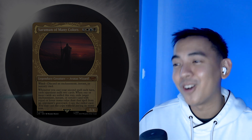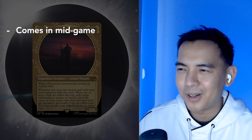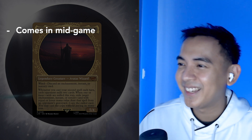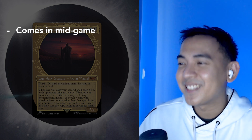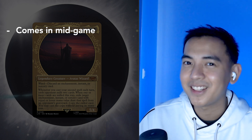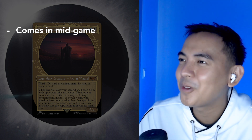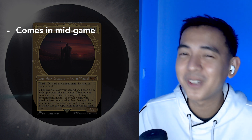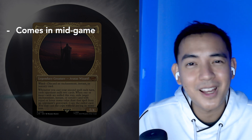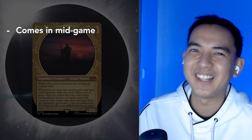First off, keep in mind that he costs 6. That means without fast mana, we're typically getting him out turn 5, maybe turn 4 at best, turn 6 at worst. So early turns, we're going to need setup, setup, setup. It's absolutely important for us to consistently hit our land drops. That ability reads really cool — it sounds fun because we get to play with our opponents' stuff and beat them with it. But I think it's actually potentially distracting, especially if that's all our deck is trying to do. Maybe Saruman is the one trolling us.